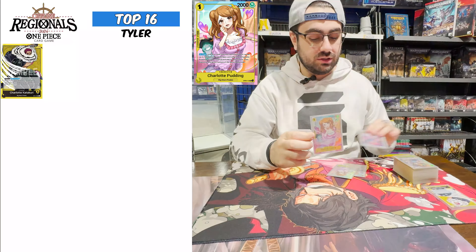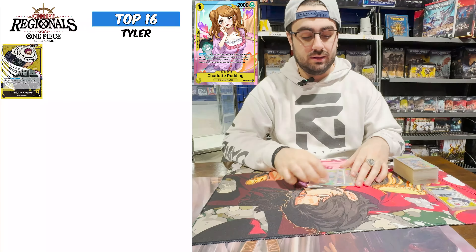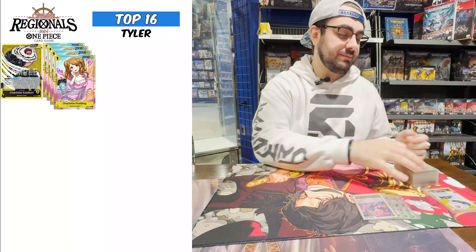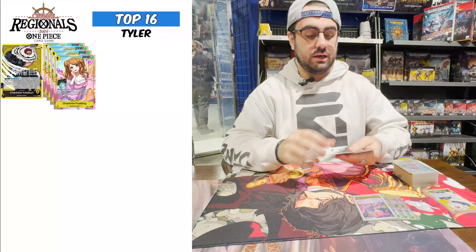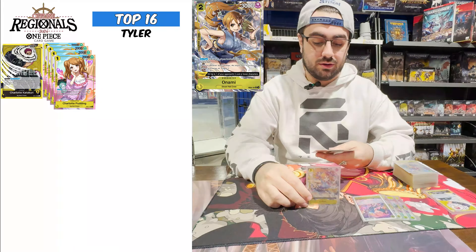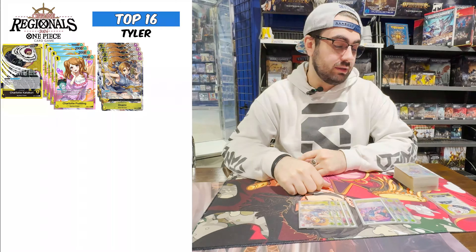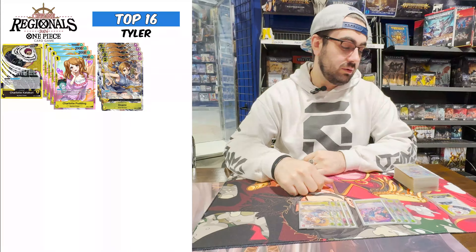Starting off pretty easy, playing Floor of the Pudding — just a searcher, kind of mandatory. No real other searcher you can play. Then Floor of the Nami, just replacing Thunderbolt. She's good — banished trigger on really anything. Cracker double attack is really good with her, and the leader 7k banish is always good.